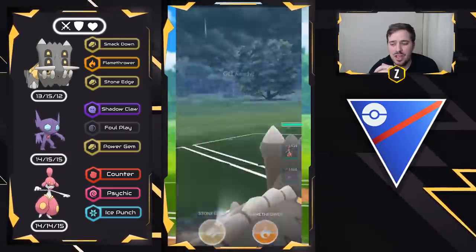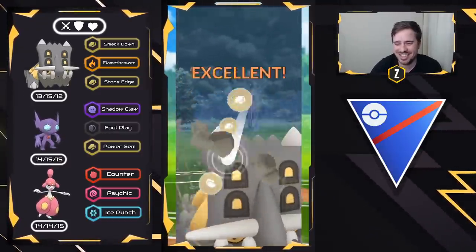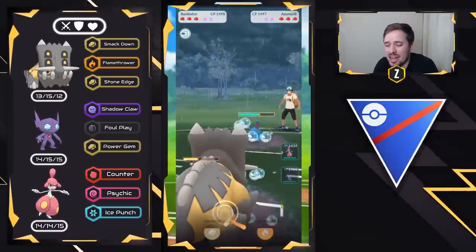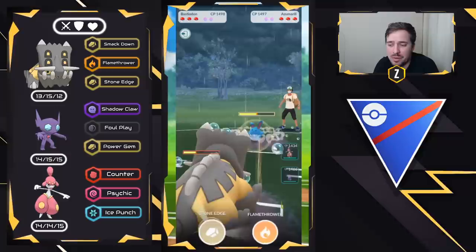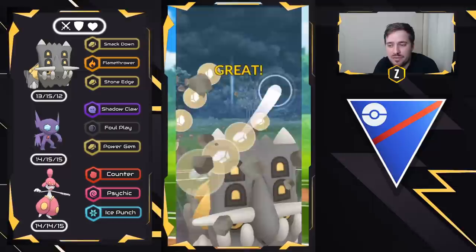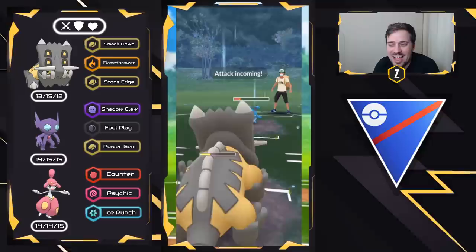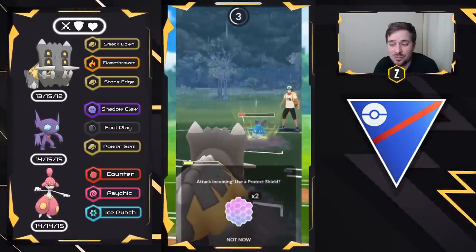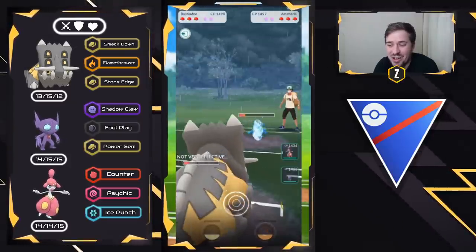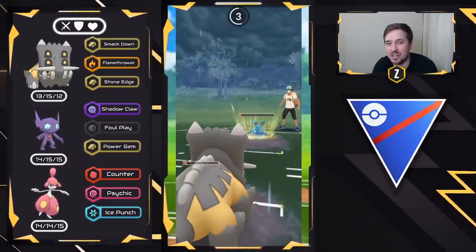You still have to respect the damage Bastiodon can do to an Azumarill. Stone Edge does neutral. If they don't have Ice Beam or Hydro Pump — which I'm banking on, because they had a Bastiodon lead and they need Play Rough and Ice Beam for Grass and Fighters — look at this! Azumarill's almost dead! They're going to throw a charge move — this has to be Hydro Pump or it won't do anything. It's going to be an Ice Beam, which means it doesn't take us out — we can farm down this Azumarill. They'll throw their energy and that is perfectly fine.